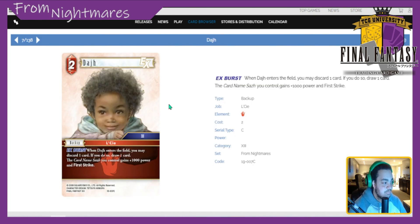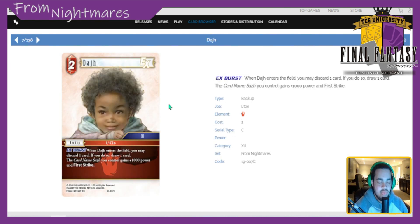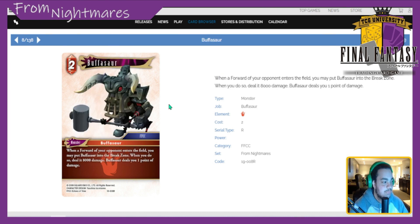Dodge EX: when he enters the field you may discard a card, if you do draw one — good cycle. Then card name Saws you control gains 1k power and first strike, making him a 6k with first strike. Don't really like it. There's also a forward Saws that exists but the backup is just way better in my opinion. Dodge is an easy two — the cycle is cool, I don't care about Saws as a forward, and being a burst makes it really nice to cycle cards you don't need. Stable two.